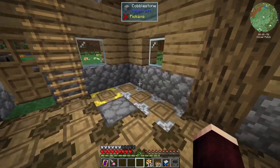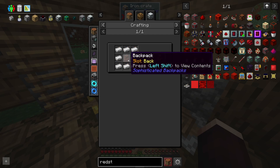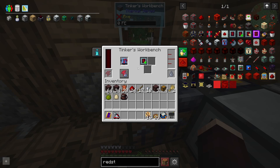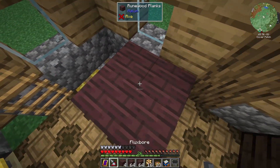I probably went a little bit overboard making stuff for myself, because not only did I do that, but I made myself a backpack from Sophisticated Backpacks — super easy to make — so now if I press B, I've got access to a big inventory space just for storing stuff. I've also made myself two pocket storage things: one for blocks and one for ores when I go mining. And I went around collecting some runewood logs because I discovered that the planks look awesome and I wanted to build with them.